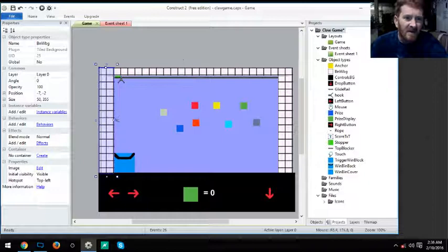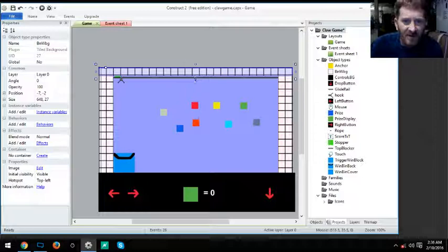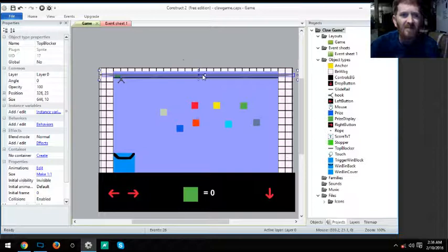There are some components you can't see. One is hidden — it's the top stopper or top blocker. When the hook collides with it, it keeps the hook from going over the top and also sets it to change direction to go back to its starting point.